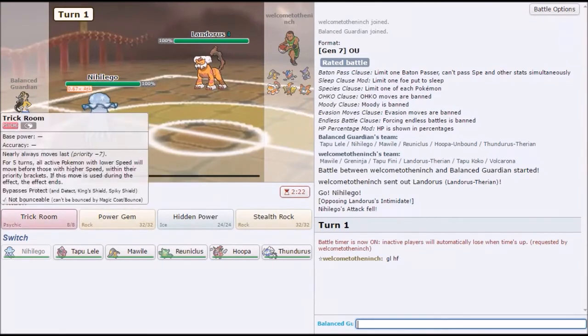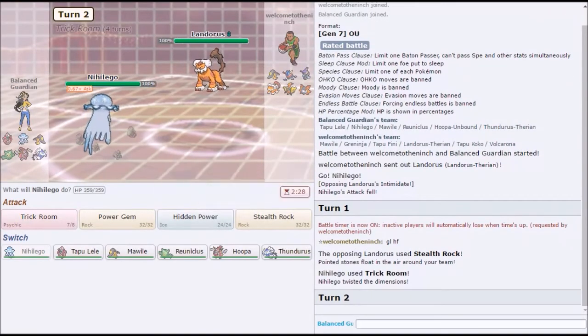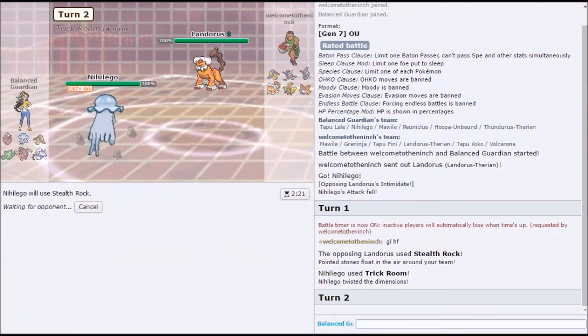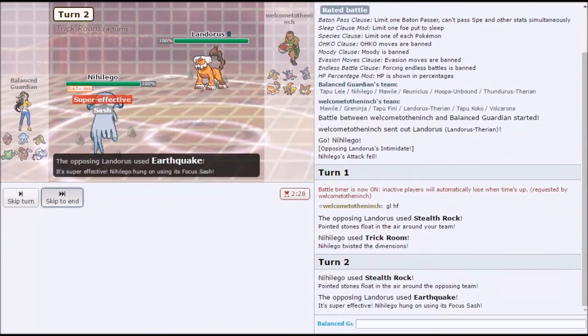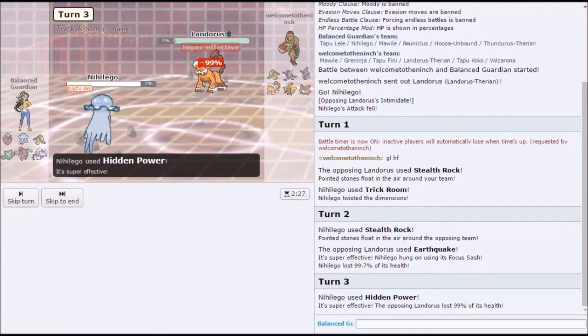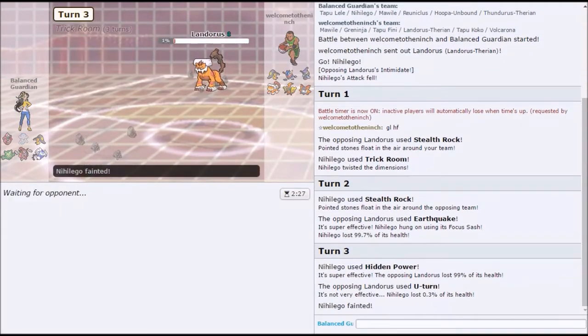I think we should get stealth rocks — hidden power ice is kind of iffy, just get rocks. Forces him to go for a Defog with Fini. True. Ice — icy! Ooh. C-team. Well, now he has to go for Defog with Fini — yeah, that's true.